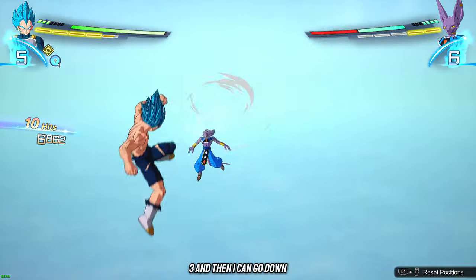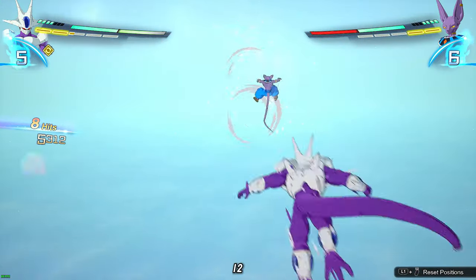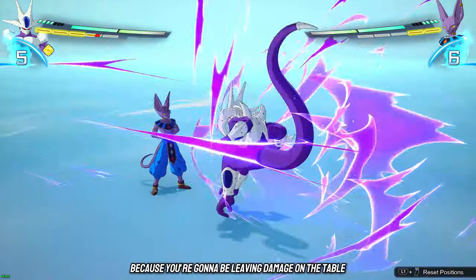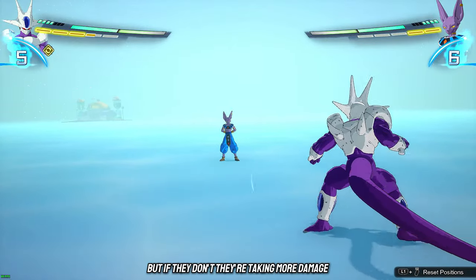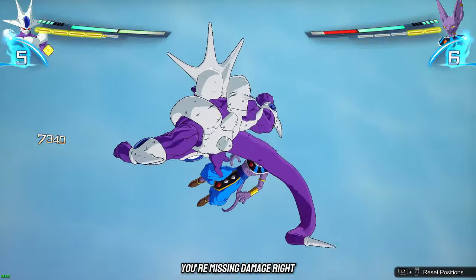One, two, three and then you can go down. Cooler only gets two. See how many vanishes your character can do because you're leaving damage on the table if you don't use them all. Yes, people can vanish your vanish attacks, but if they don't, they're taking more damage. If you just assume everybody can only do two, you're missing damage.